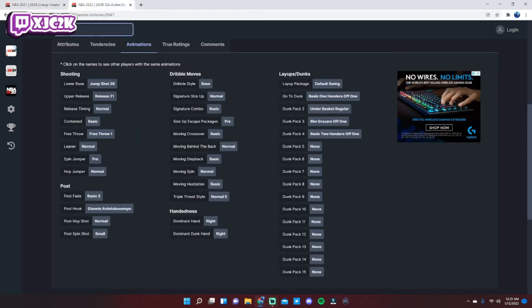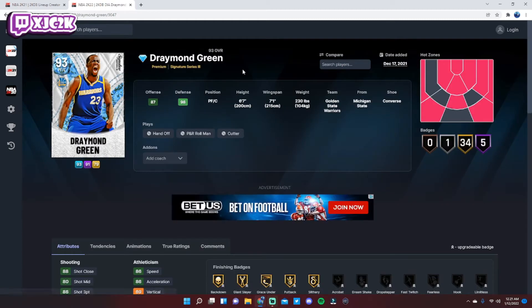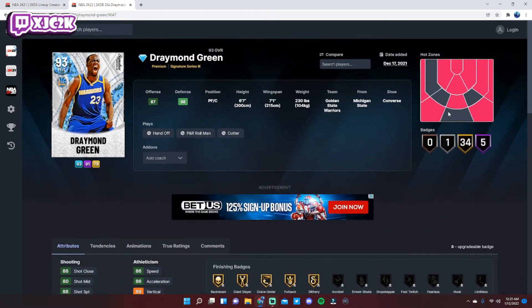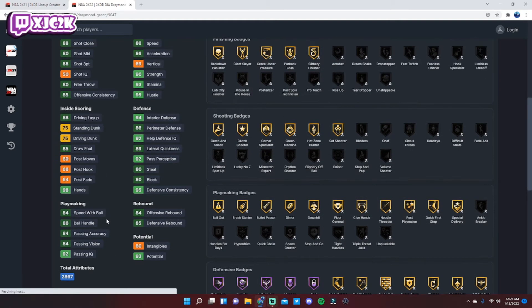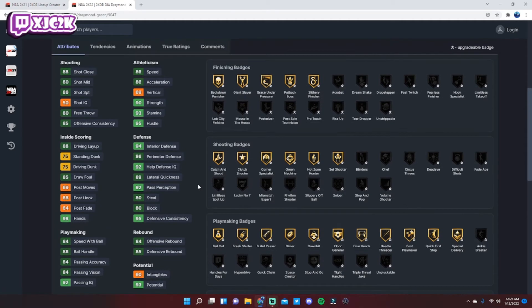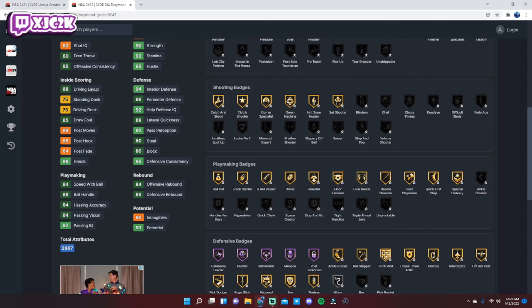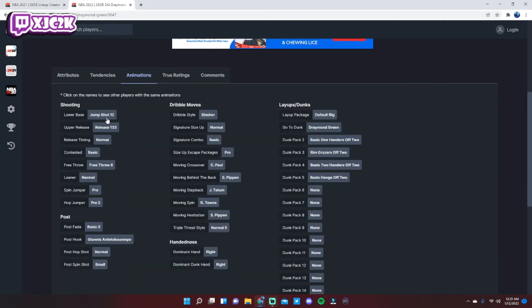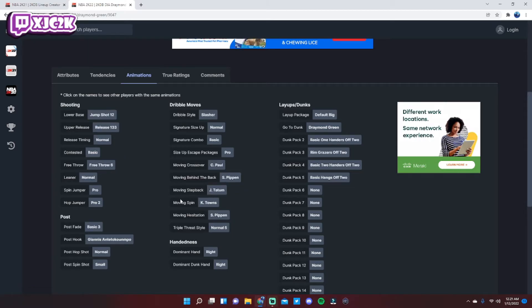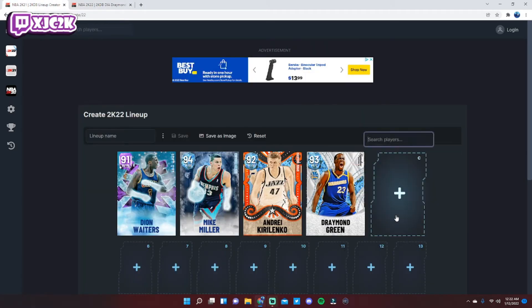At power forward we're going with Draymond Green — a super affordable and really good two-way guy. He's 6'7" with a 7'1" wingspan, hotspots from both wings and corners, and five HOF badges including Hustler, Intimidator, Menace, and Post Lockdown — an elite defensive card and solid playmaker with Quick First Step. You can add Limitless, Spot Up, and Sniper to improve his shooting. He has a 75 driving and standing dunk, 86 Shot Three, 86 Speed and Acceleration, and 84 Speed of Ball. His jumper is smooth and easy to green, and he has the Pro 3 behind-the-back, great in transition. Around 11,000 MT.